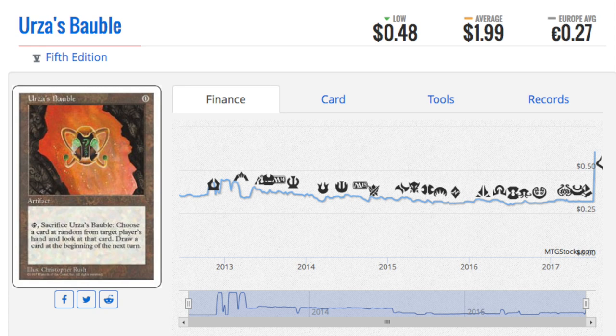Is it $5? Is it $2? It might be. If you have the choice, pick the Black Border one, because this is for the Legacy crowd. They're going to have a heavy preference for the Black Border one. That's why the $5 to $2 price difference seems actually correct to me, given who is trying to buy this card out.